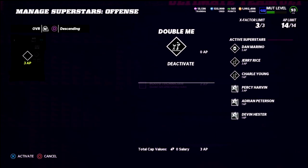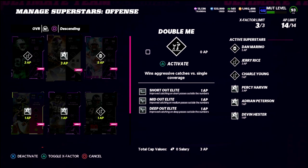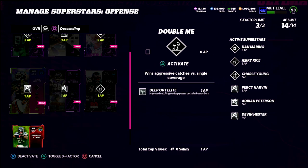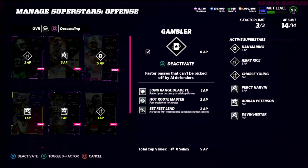I now have 9 AP to spend on route running abilities. I'm running Route Tech, Deep Out Elite, Short Out, Mid Out, and Deep Out on Percy Harvin. I've got Backfield Mismatch on Adrian Peterson, Charlie Young with Deep Out, and Devin Hester with Deep Out. I've got route running and catching abilities spread all across my field because I saved AP on my quarterback.